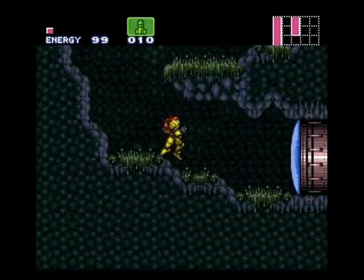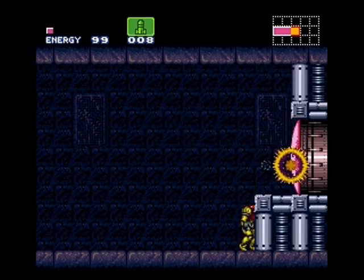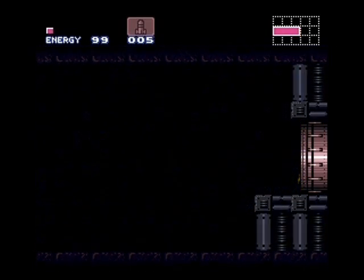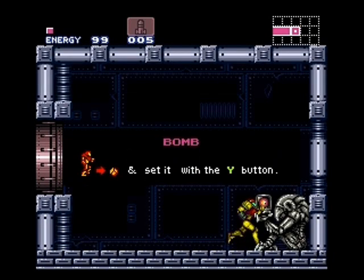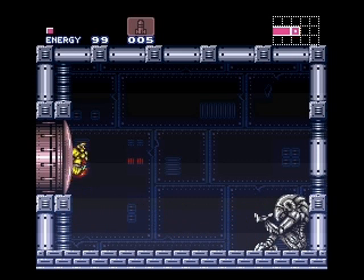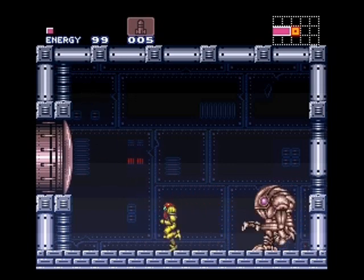To do wall jumps, all you've got to do is be spin jumping into a wall, then press the opposite direction you're going on the D-pad and jump soon thereafter. By doing so you will jump off the wall away from it. However, you can quickly move your direction of movement back into the wall and just keep scaling the same wall — as you saw I did there, jumping off the wall a couple of times.